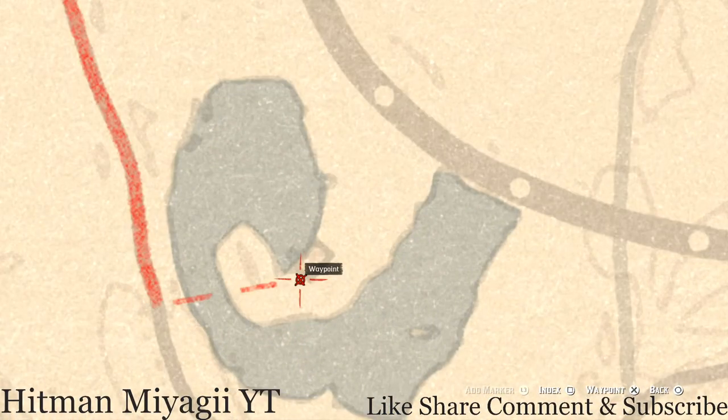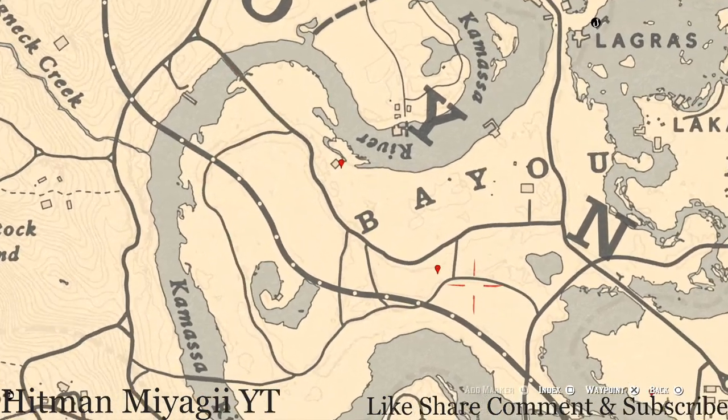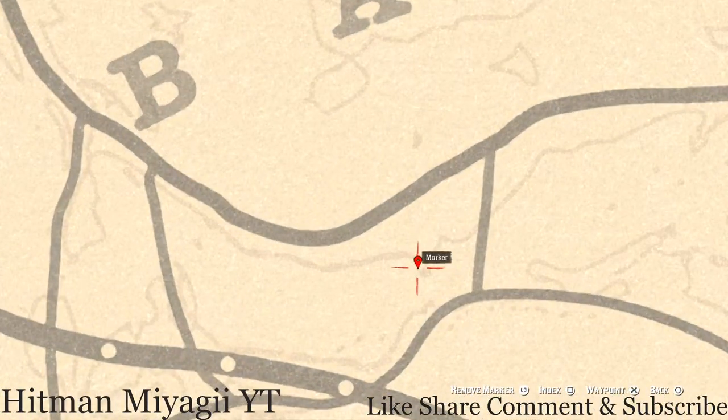Let's go down to another location I couldn't mark — right behind the shack. Pull out your metal detector and you guys will get another random lost jury right here at this location.